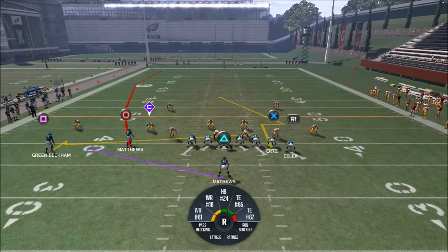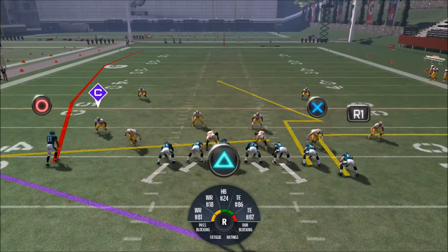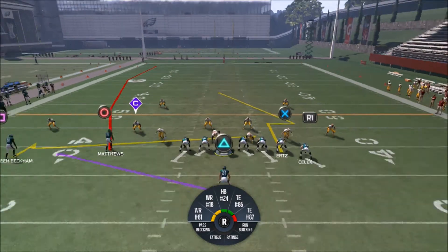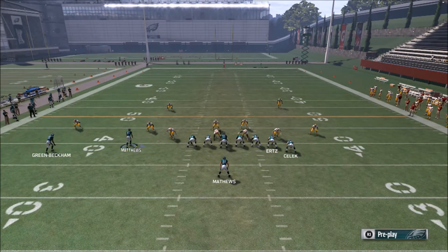The key to this play is the combination of unique routes — routes you can't hot route into. You've got an out-and-up, like a shake route, with the tight end. What I like to do is block my outside tight end if my opponent is bringing Cover 3 or Cover 2 blitzes.